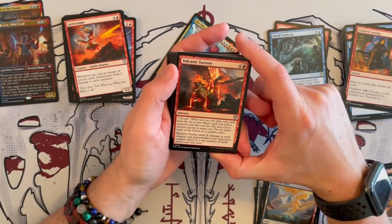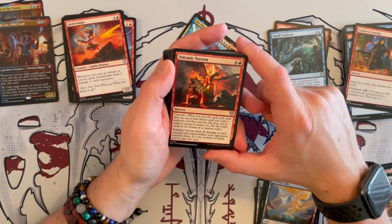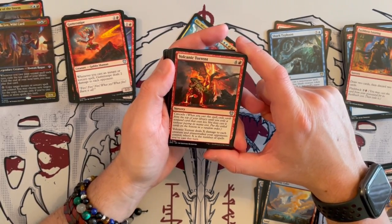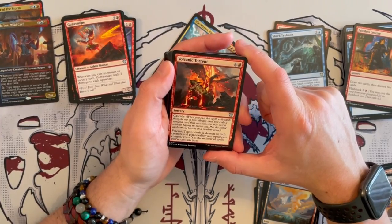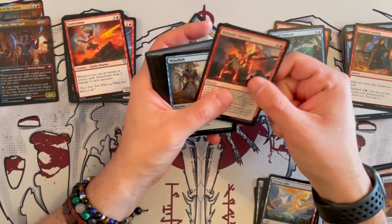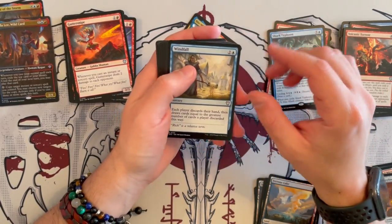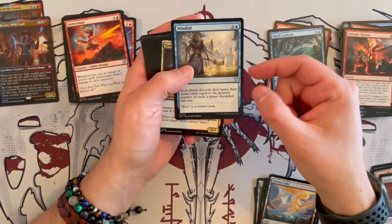Then we have Volcanic Torrent — sorcery, costs 5, has cascade. Deals X damage to each creature and planeswalker your opponents control, where X is the number of spells you've cast this turn. Again, on the higher cost side, keep that in mind. And it allows you to deal more damage. Windfall — great, just discard your hand and draw that many cards. It does synergize with the fact that you want stuff in the graveyard, but other than that there are better ways to draw.